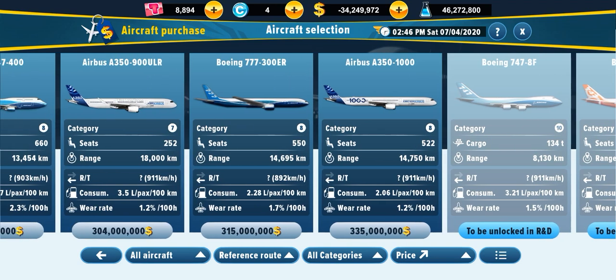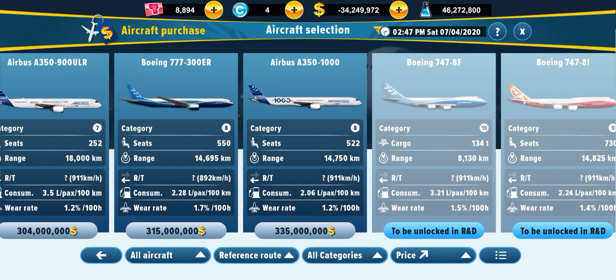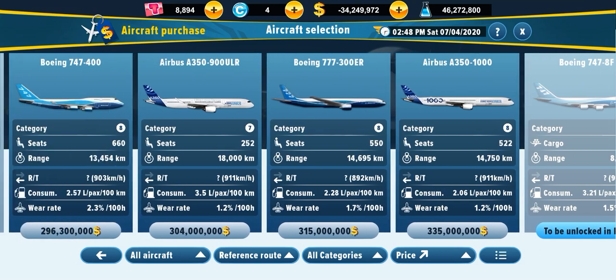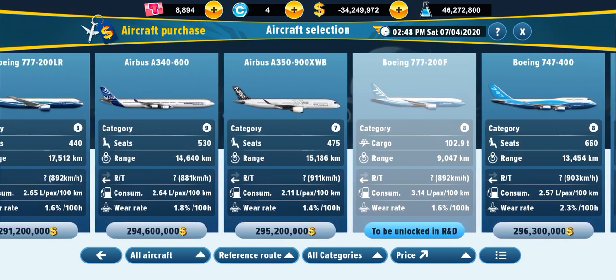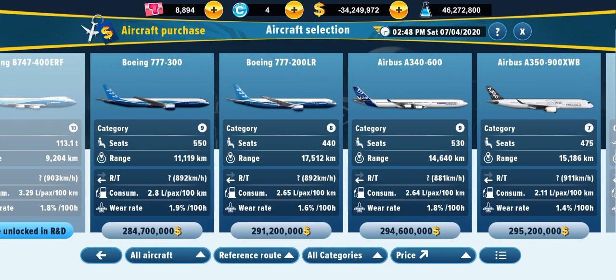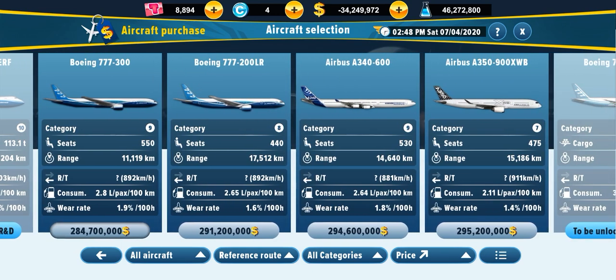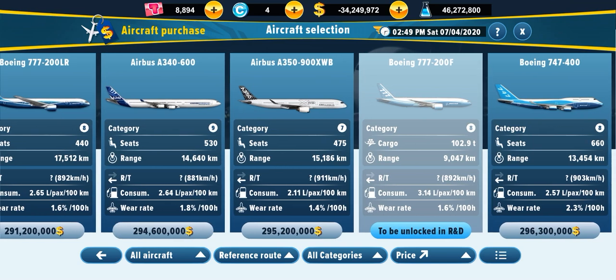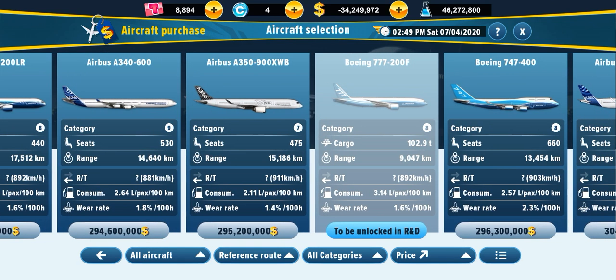Also, if you want wide bodies, maybe don't choose the 805-1000 at first — you can see the high price: 325 million. So maybe don't choose the 805-1000 yet. Once the price gets smaller, you can use that because of its low fuel consumption — 1.8.